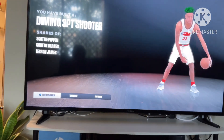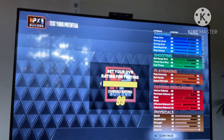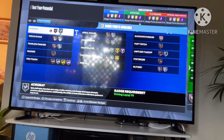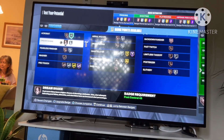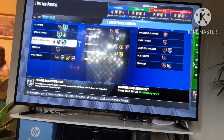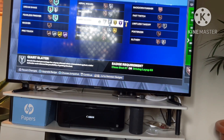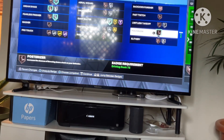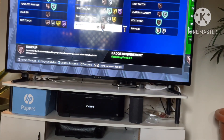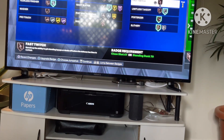If you want the badges, here is the badge count. You can do acrobat on silver. Do dream shake on whatever, you could do bronze or nothing. Fearless finisher you can have on silver. Do giant slayer on — how do I keep saying bronze? — posturizer bronze, and then let's take off. With the other two, just do slithery, and with that one just do whatever you want, but I'll do fast twitch.